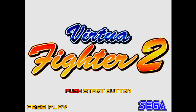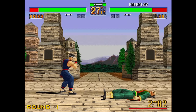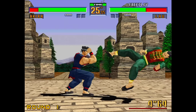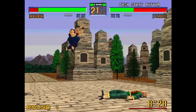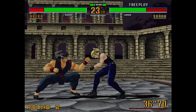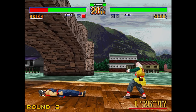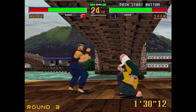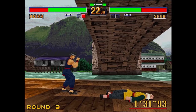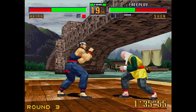Of course we can't leave out Virtua Fighter 2. This one plays more or less just like the first one, which means I still suck at it — but it also means I still have fun playing it. The jumps are still floaty here. This one really updates the visuals big time and adds a couple of characters. The backgrounds also look amazing, especially considering this game came out in 1994. This was another huge hit for Sega in arcades and even at home once it was ported to the Saturn.